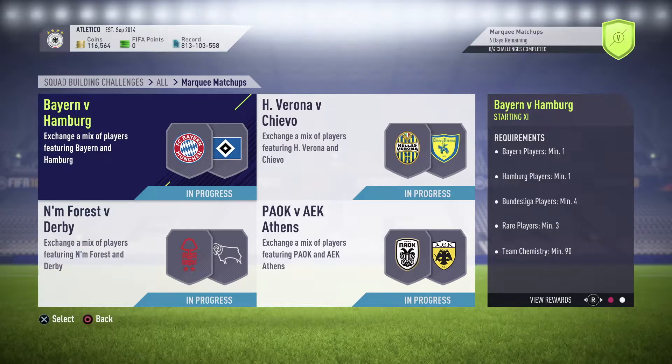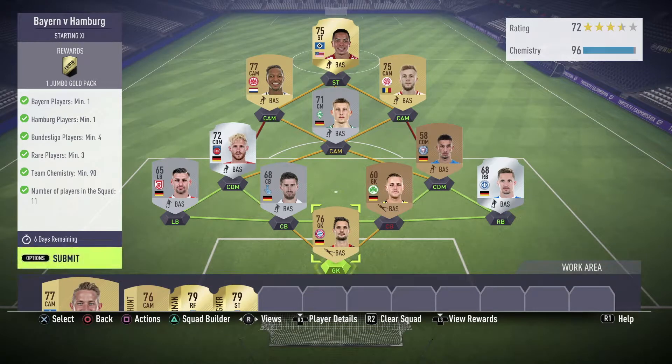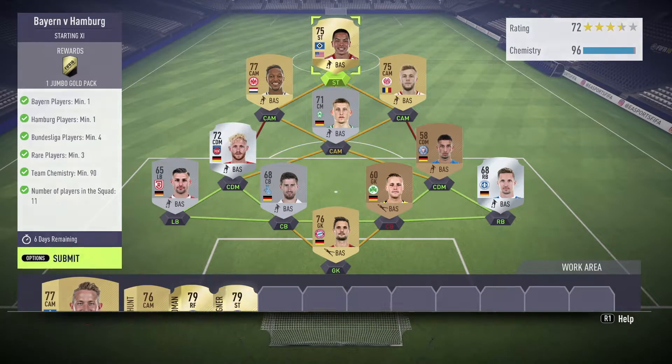Then Nottingham Forest against Derby, and PAOK against AEK Athens. Starting off with Bion against Hamburg, the requirements are one Bion player, one Hamburg player, four Bundesliga players, three rare players, chemistry minimum 90, and 11 players in the squad. Fairly easy - the reward is one Jumbo Gold Pack. The players I've used from the respective teams, from Hamburg I used this guy.